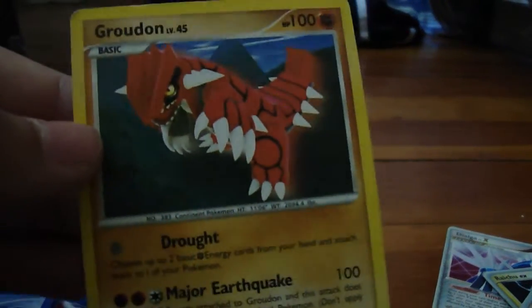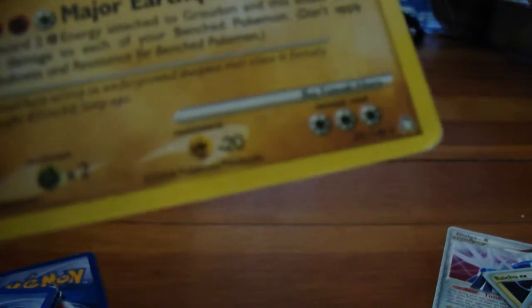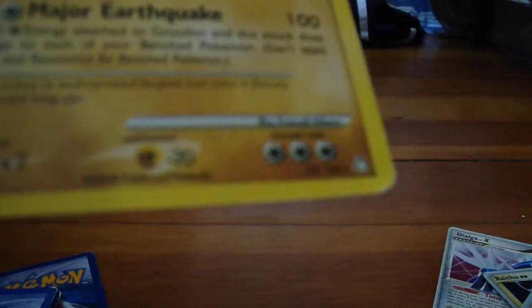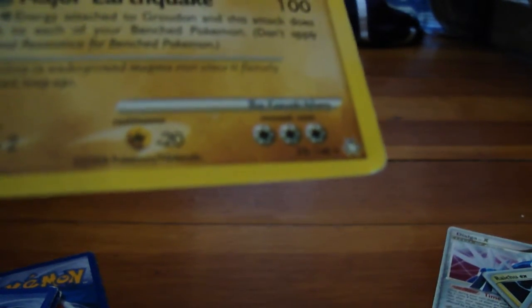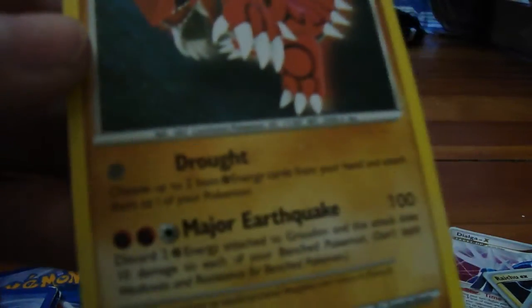The next card is Groudon. I bought that there too, but I think I bought this for four or five dollars. It knows Major Earthquake, where you discard two Ground energy cards attached to Groudon, and this attack does 10 damage to each of your opponent's Pokemon. That's kind of a bad move.